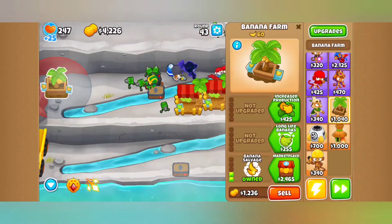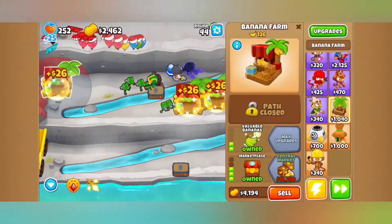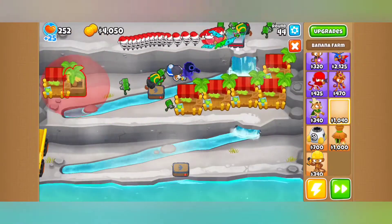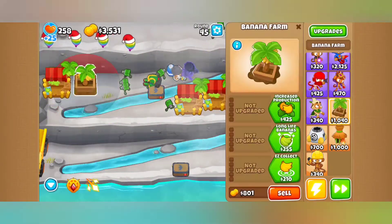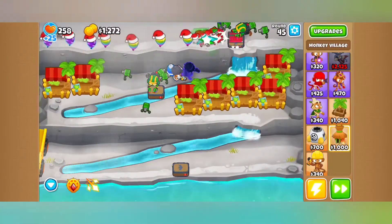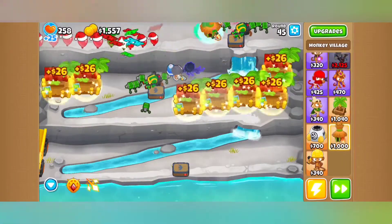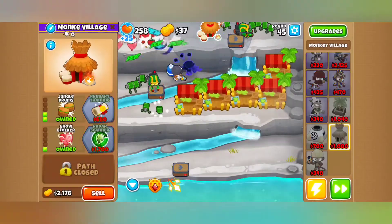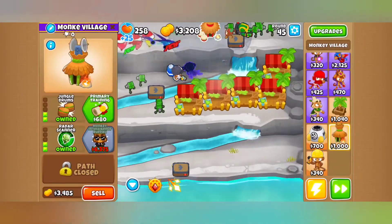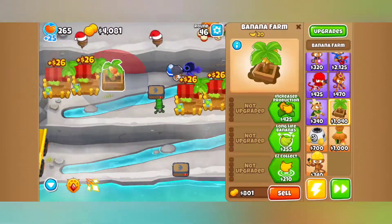Monkey Ace is getting a Never Miss price increase, because Never Miss was apparently too good — which I can definitely say was true. It's going up by 600, but Spectre is going down by 600 because they don't think Spectre is worth the price. Monkey Pilot is getting its 0-3-0 and 0-4-0 blowback changed from 32-300 to 32-150. Support Chinook is staying the same at 32-300, so just normal Downdraft is going to be half as effective.